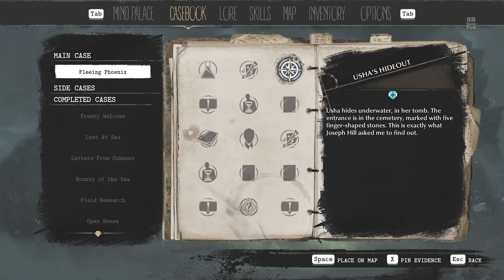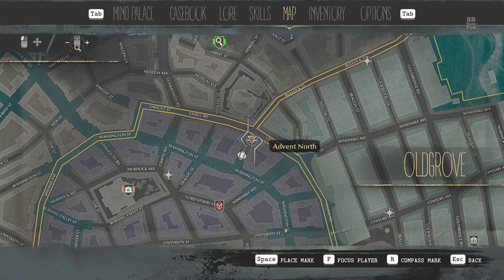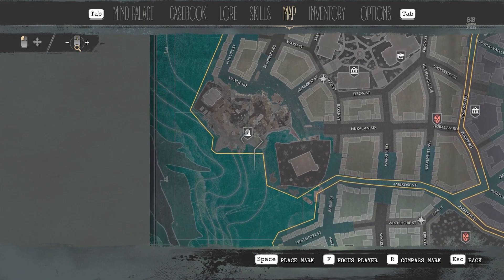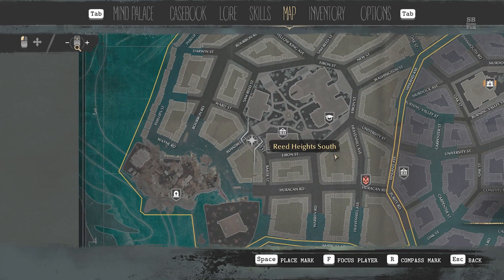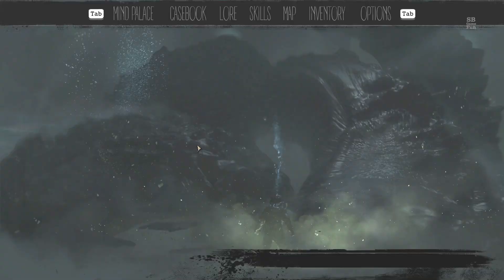Let's take a look at the case file. Here it is: Usha hides underwater in her tomb. The entrance is in the cemetery, marked with five finger-shaped stones. That is exactly what Joseph Hill asked me to find out. So the entrance is in the cemetery. I need to go to Reed Heights and go from there.